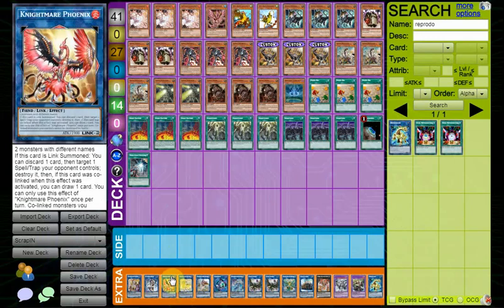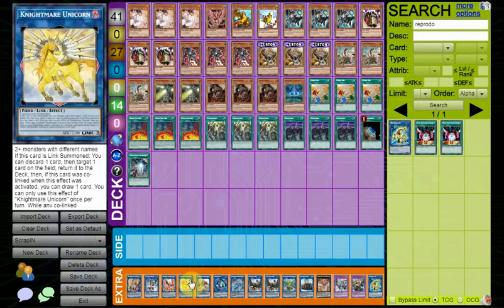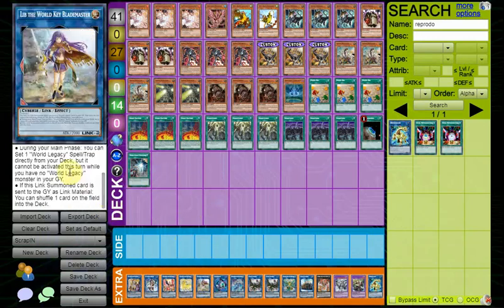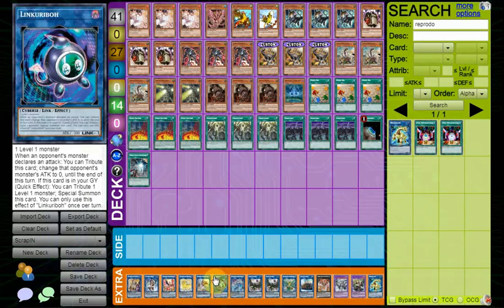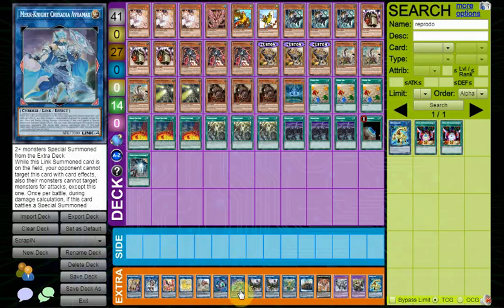Nightmare Phoenix and Unicorn are both for spot removal and to clear the board for Access Code, filling your graveyard with different attributes. Lib not only searches Monster Reborn but also shuffles a card when used as link material. Link Rebo is an inherent battle fader and also turns a card into Cyberse so you can link it with Lib for Union Carrier. Avramax is an attack magnet, and very few decks can out Avramax made with IP — it basically has Dragoon protection except it doesn't even die to Access Code.